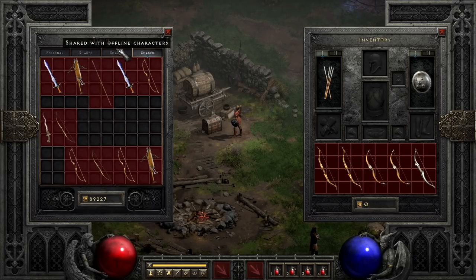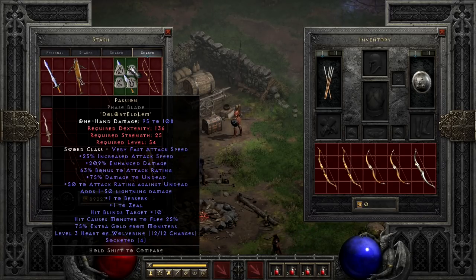Last up in this first group of waste is Passion, made with Dol, Ort, Eld, and Lem. It's a fairly decent weapon, though by putting it in a bow, you're putting it in a weapon that can never use Zeal or Berserk, meaning you're just getting a fairly average weapon with a bit of blind. It's best to save this one for a weapon where you can actually use the plus skills that can be used on any character.